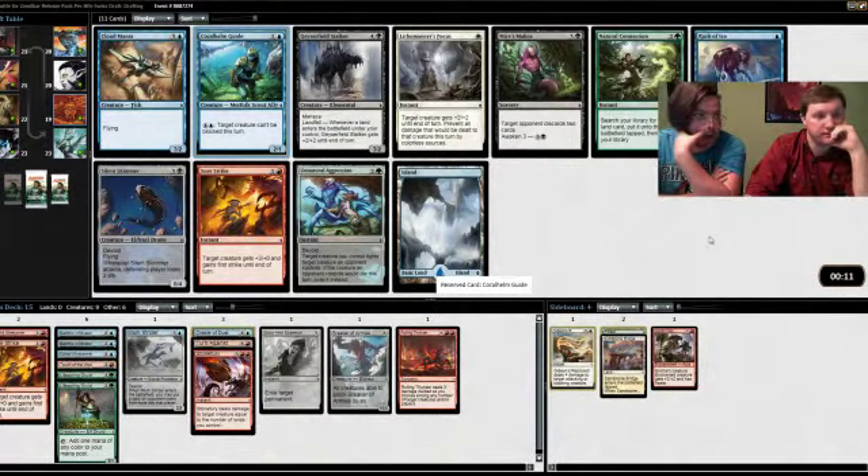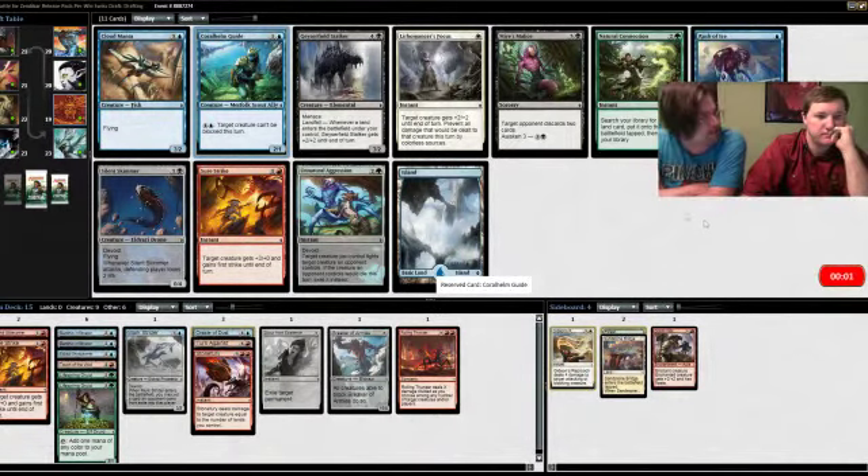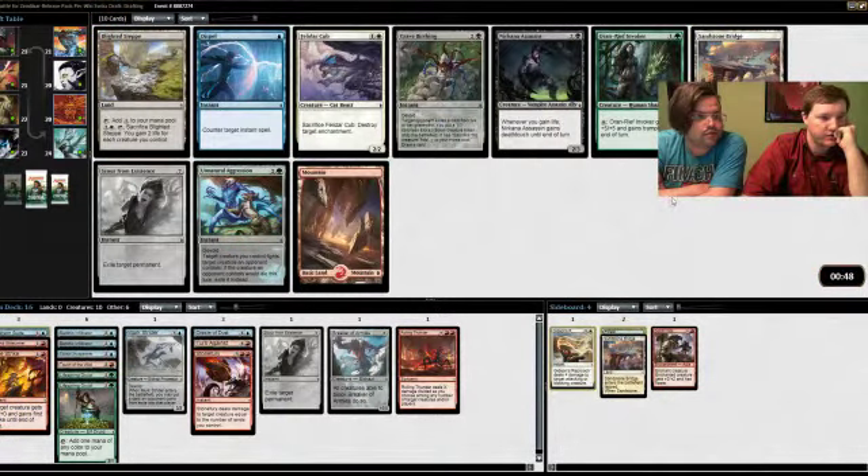Actually I really like Rush of Ice better than that — we should probably take Rush of Ice. It's much worse than Coral Helm Guide. That one's a five-mana card that taps a creature and makes a 3/3; the other's a 2/1 for two in a deck trying to play late game cards. Yeah, we're not actually going to be able to build that deck — I think the one time I wanted to force Eldrazi, literally nothing is open.